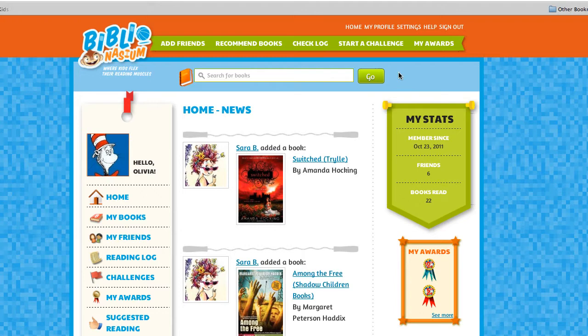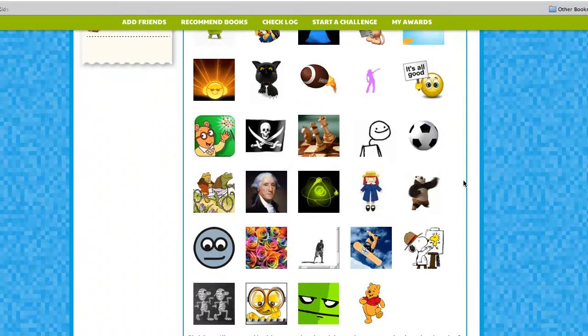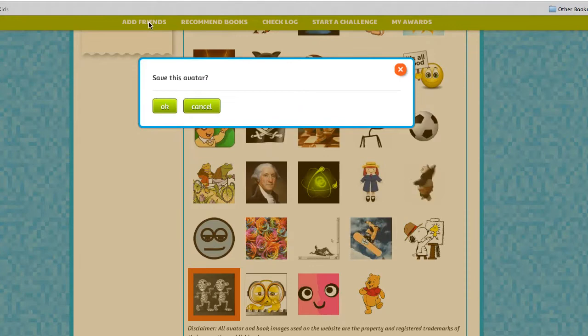Hi there, this is a quick demo on how to change your avatar. Go up to the settings menu — the second tab says 'Pick a Character.' Here you will see the avatars. If you see something you like, just click on it.